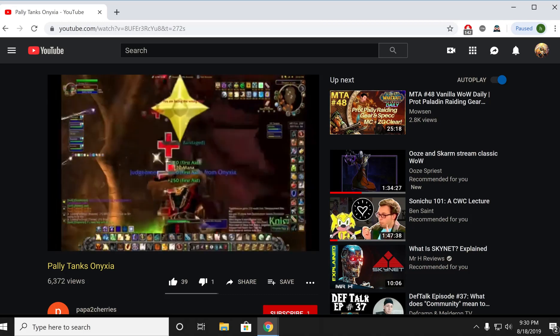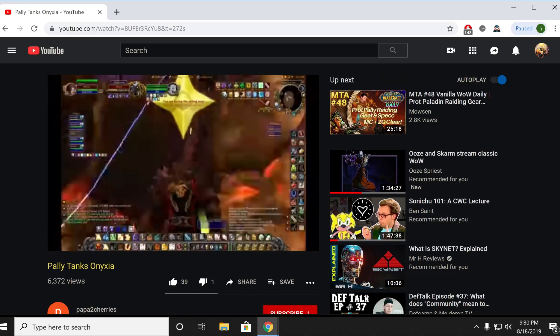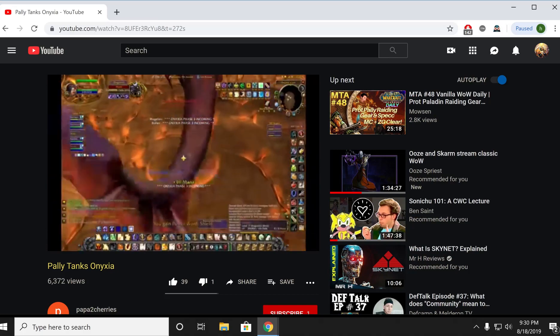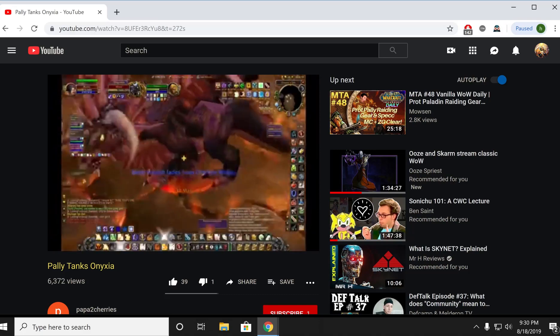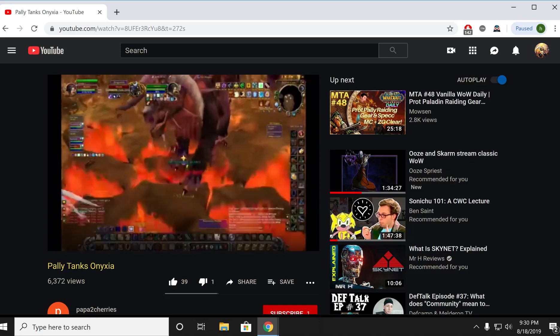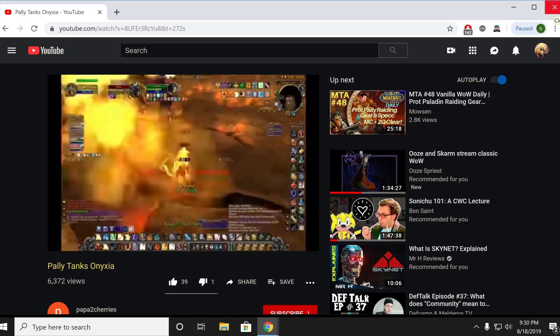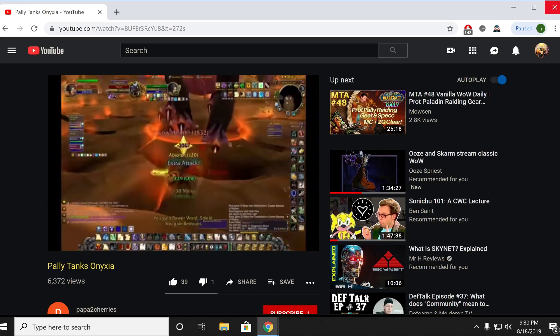This last clip is footage from Original Vanilla, from what I believe, and it's a Protection Paladin tank in Onyxia. Sorry for the quality — it's only in 360p, it's an old video. But I just wanted to highlight this one little part from the video. In Onyxia's Phase 3, when she's about to come back down to the ground, she drops her threat table — it just resets — so the tank has to pick her up as soon as she hits the ground.